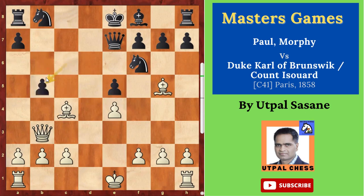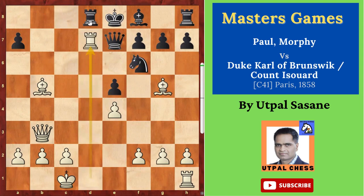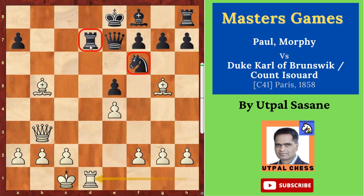c takes b5, bishop takes b5 check, knight bd7, long castle. Now there is a threat — two attacks, one two three supports — but you can't capture with these as you will lose more. If you capture with the queen, the king can't take it, the knight is pinned, so you can't even do that. Long castle, then rook d8, after that rook takes d7 — a very good move. Then rook d1 — a very nice move. One more rook has tied down the opponent's rook — these pieces he cannot use.